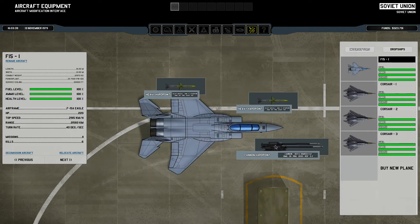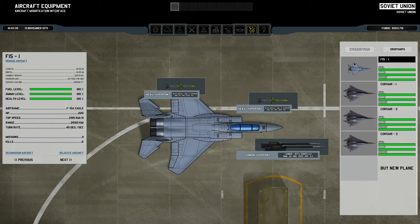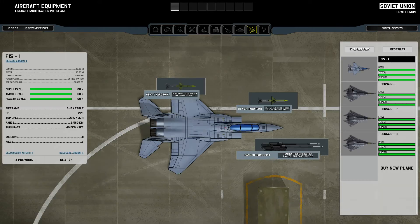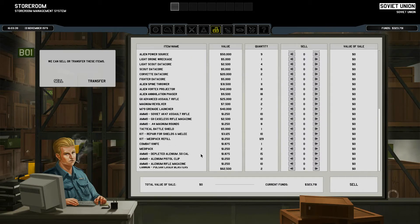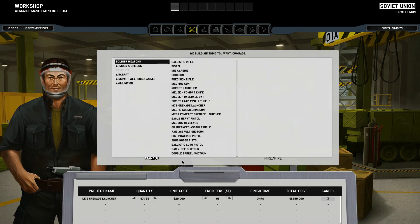Pulse Laser Blaster - how much ammo did that have? I can't put it on anything, so I guess I just have to sell it. Nice bit of money. Cancel that - M79 Grenade Launcher. Was I going to make an Aiden? No, I was going to make another Corsair.